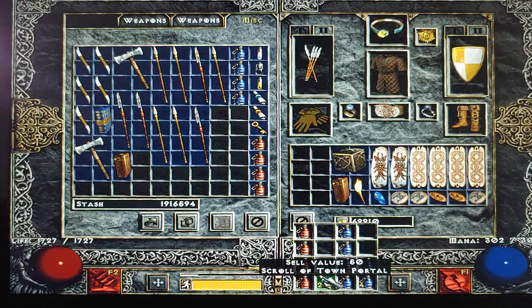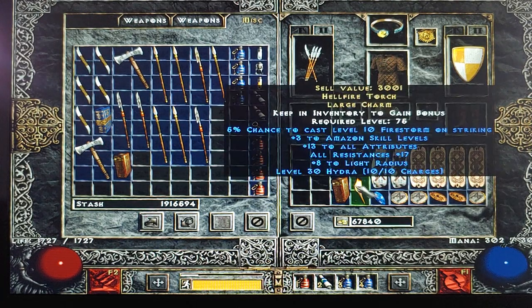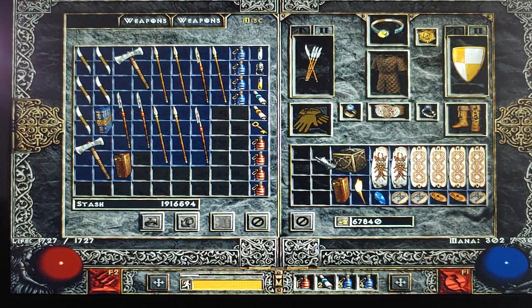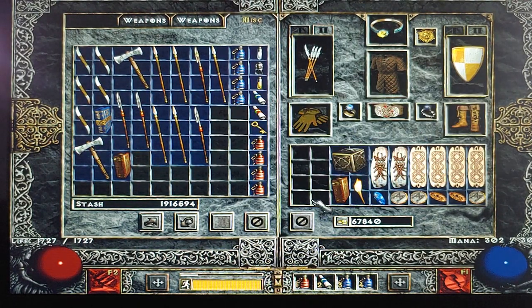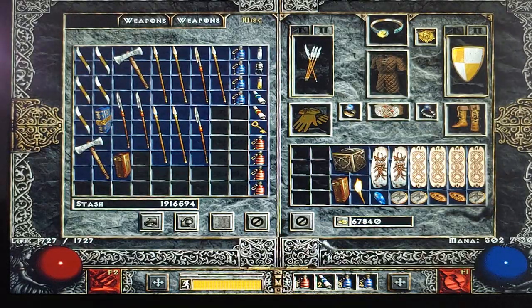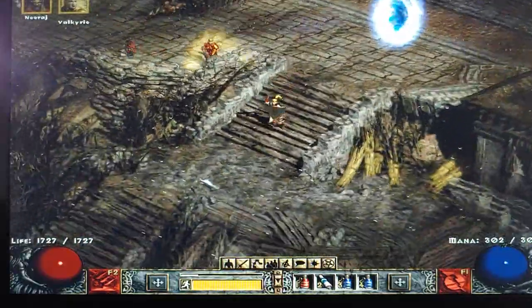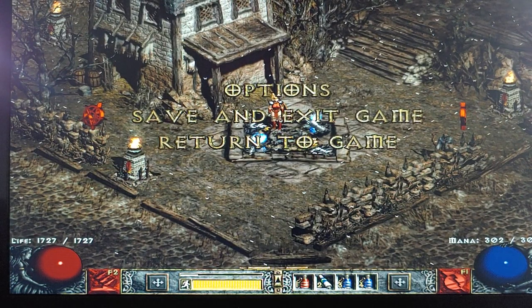By the way, I do keep my Town Portal scrolls in my belt. You can only carry four and it takes up a potion slot, but it lets me get a couple extra small charms in my inventory. Once I get to level 90 with my characters I usually get rid of my tome and just run scrolls in my belt. Another nice thing is I can just hit '2' and pop up a town portal instead of going into my inventory and right-clicking — just saves a little time here and there.